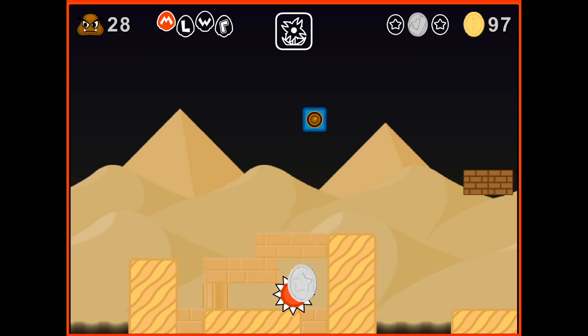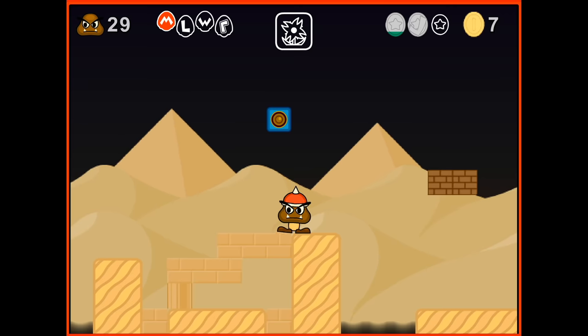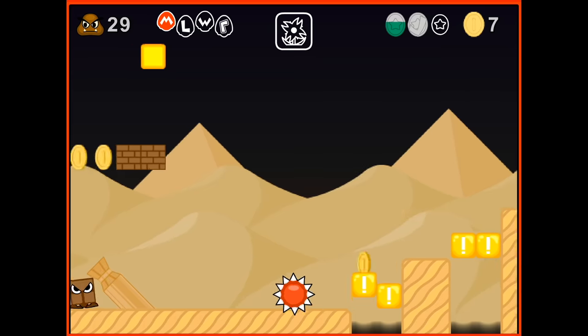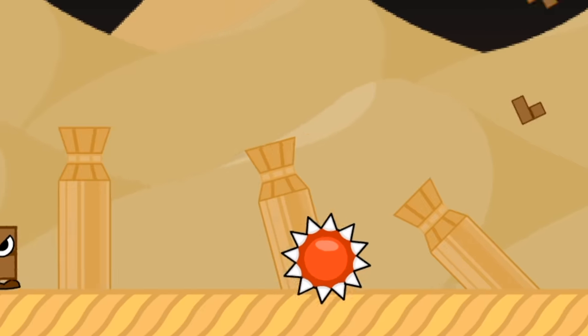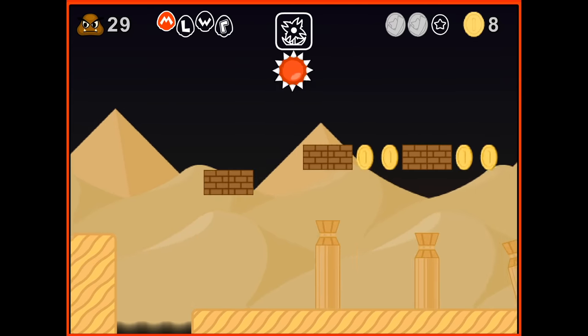We can get this one pretty easily now. When you have the spike power-up, you perform a spin by pressing the down key and then the jump key. Release the jump key to slide. Oh, well that's pretty easy. That's really easy — you keep holding down. That's the key. We got it now.